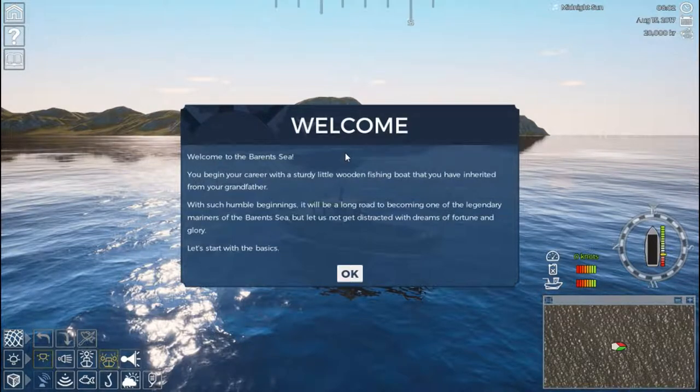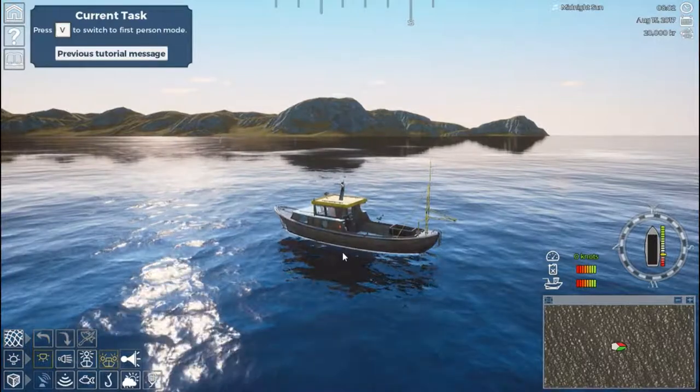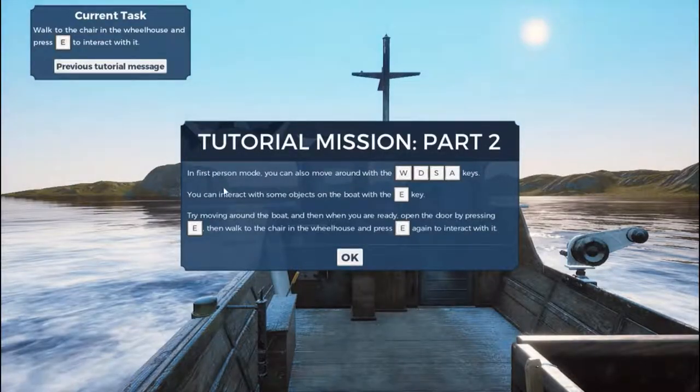The tutorial covers the basics: W and S to increase or decrease throttle, D and A to control the rudder. Press V to switch to first person mode, which lets you move around the deck of your boat — which is not that big. In first person you can move with WASD and interact with objects using the E key. Open the door by pressing E, then walk to the chair in the wheelhouse and press E to interact with it.